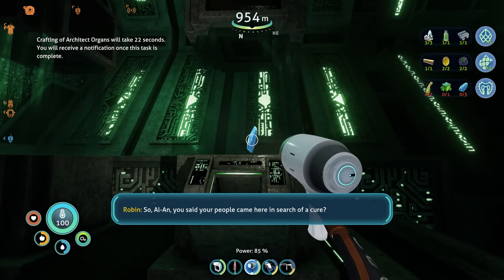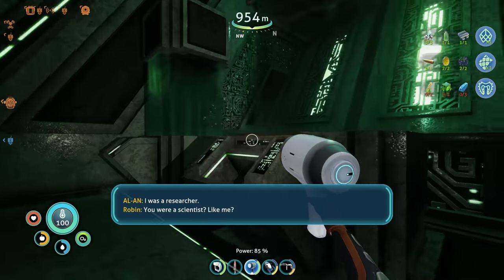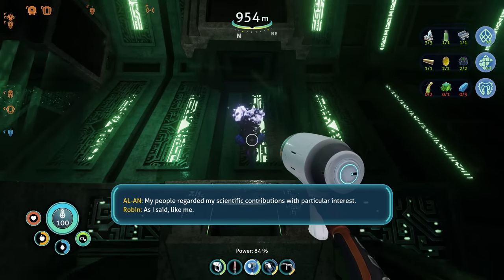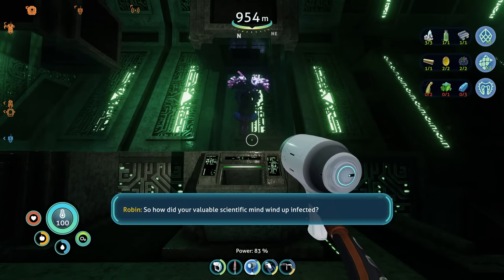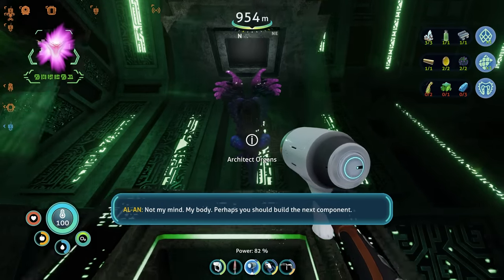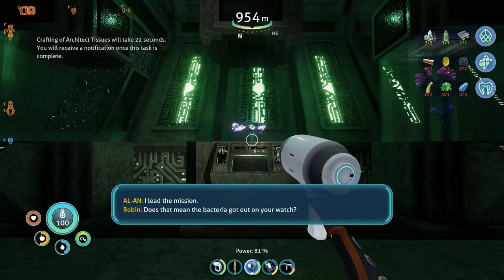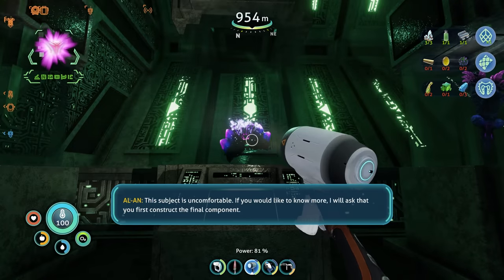So Alan, you said your people came here in search of a cure? I was a researcher. You were a scientist? Like me? My people regarded my scientific contributions with particular interest. As I said, like me. If that is your interpretation. So how did your valuable scientific mind wind up infected? Not my mind — my body. Perhaps you should build the next component. So you came here to search for a cure? I led the mission. Does that mean the bacteria got out on your watch? This subject is uncomfortable.